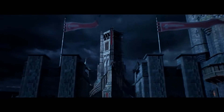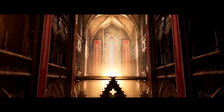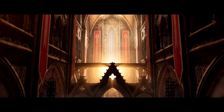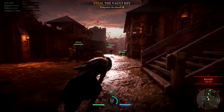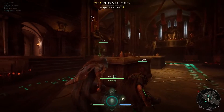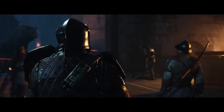Each castle you visit is located in a unique environment, with structures to explore and hidden entrances to discover. Your first step is to infiltrate the enemy stronghold to capture spawn points and find the key to the vault. The key is protected by the sheriff — a force of nature, capable of killing a man in a single blow and protected by a squad of elite guards.